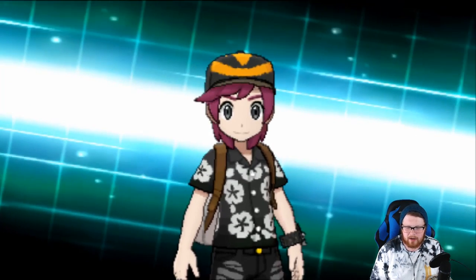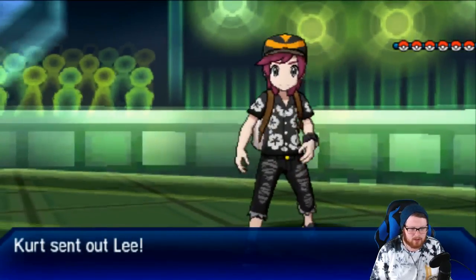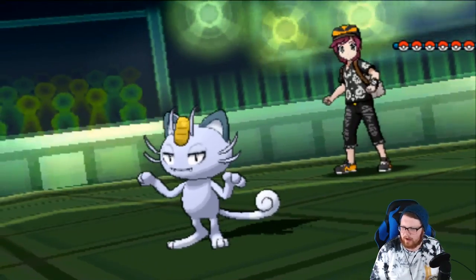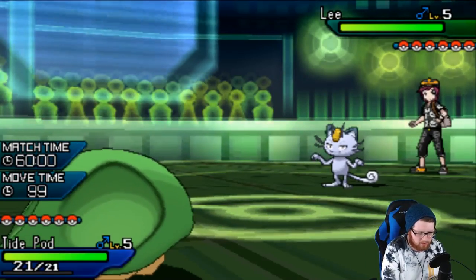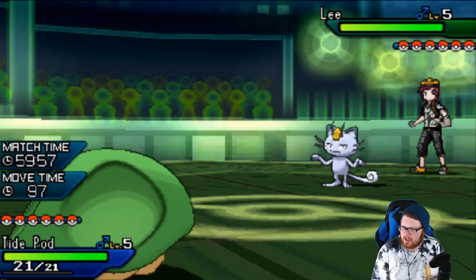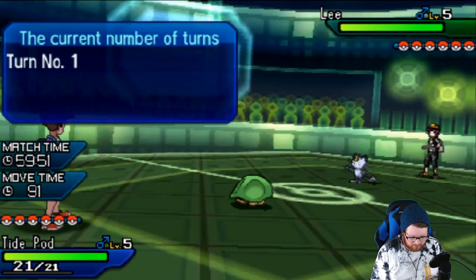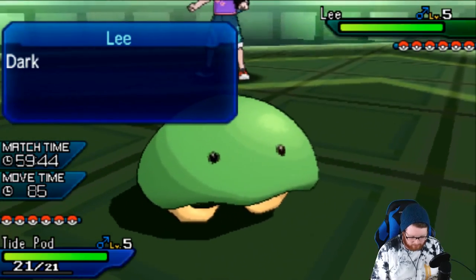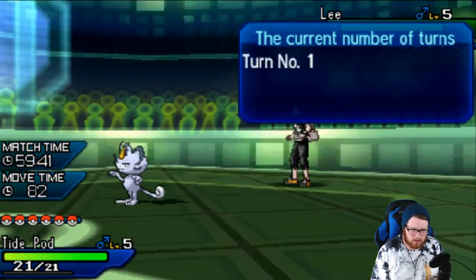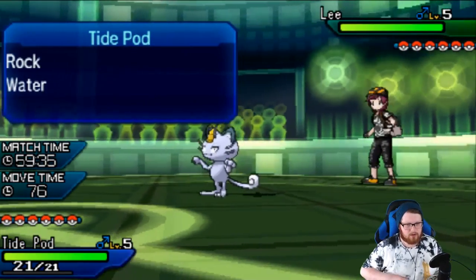Alright, this is kind of what I was expecting — Alolan Meowth lead. I wish I would have led Spinarack honestly. It could have Hidden Power Grass, which concerns me. It could also just Taunt me here, which concerns me too. I don't want to go for Knock Off knowing it's probably a Hidden Power set, and I don't think I can go for Stealth Rock either. But I can definitely go for Rock Slide, which would be a two-hit KO. If he goes for Taunt I'll just take it — I'm going for Rock Slide turn one.